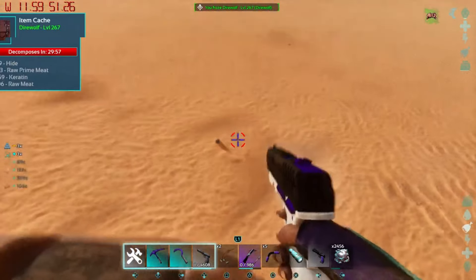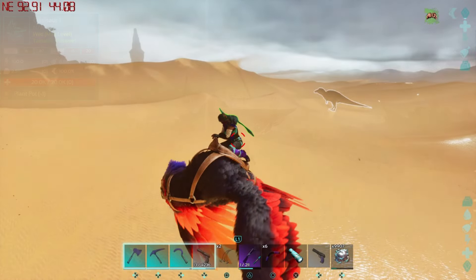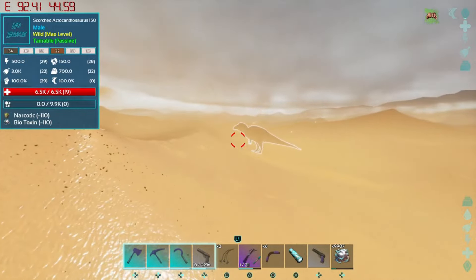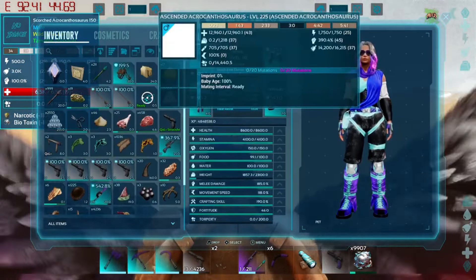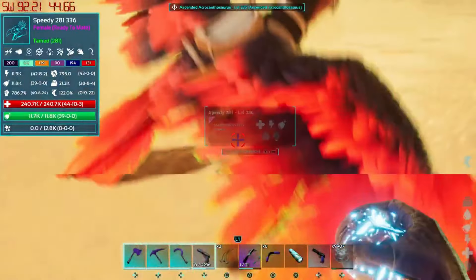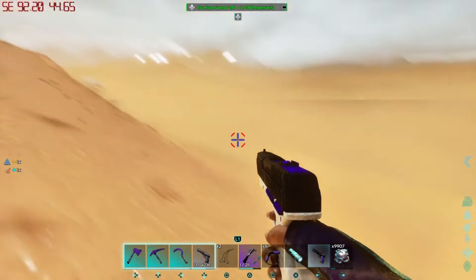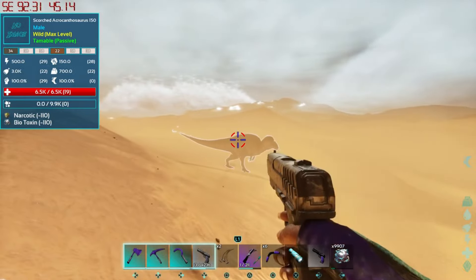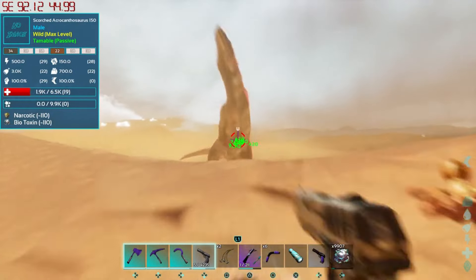Yeah, I have so many wyverns in my pocket right now. Wow, that was an experience. Finally after like 45 minutes of running around we finally got a scorched acro to spawn. I've literally been killing every single acro I see, even the good ones - well, not all the good ones. I did get another 150 male. But we got ourselves a scorched acro finally! I'm going to put you down right here - actually let's go ahead and pick you up. I did get a replacement jerboa and leveled it up significantly in health.